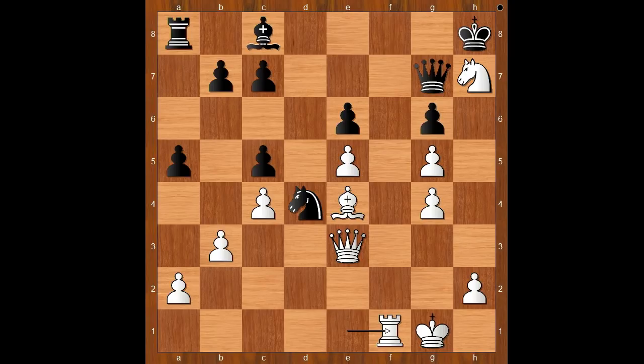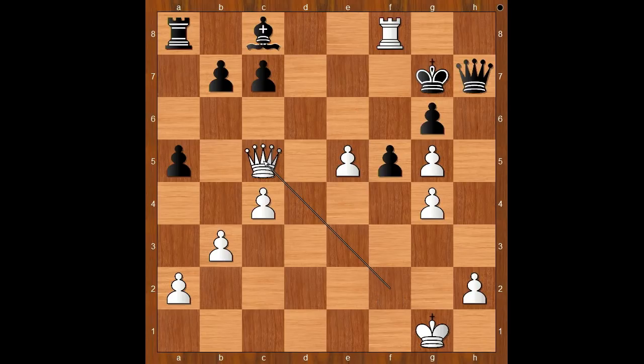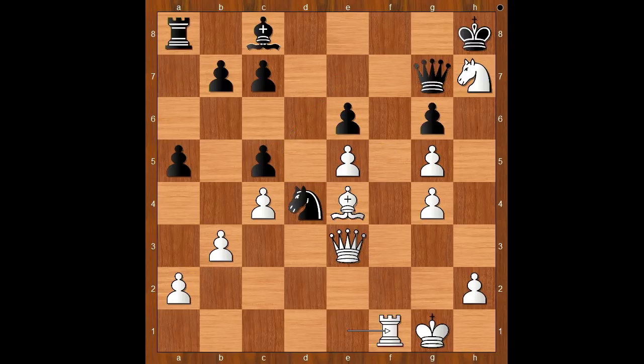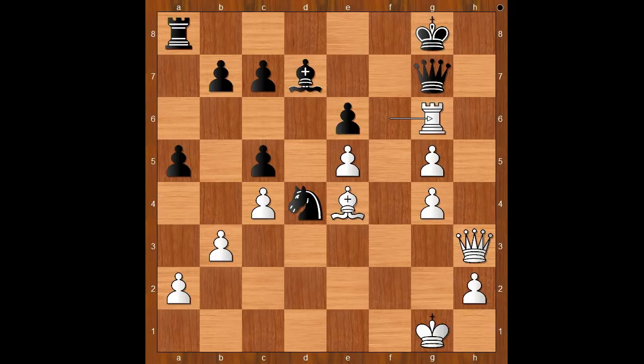If queen takes knight, one line goes: rook to f8 check, king to g7, queen to f2, knight to f5, bishop takes on f5, e takes on f5, queen takes on c5 — and white wins. How about king takes on h7? Then rook to f6, and if something like bishop to d7, then check, king to g8, rook takes on g6, and white wins.